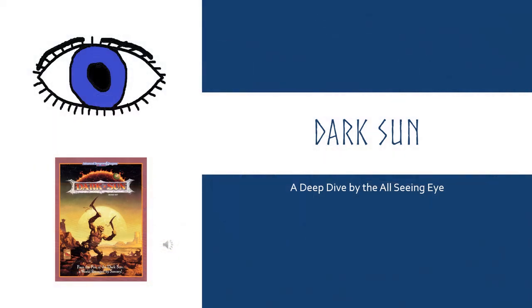Greetings, dear viewer. As you could probably tell from that introduction, this video is all about Dark Sun. The original box set was released in 1991 for the second edition of Advanced Dungeons & Dragons. And 32 years on, it still looms large in the tabletop RPG consciousness. But why?